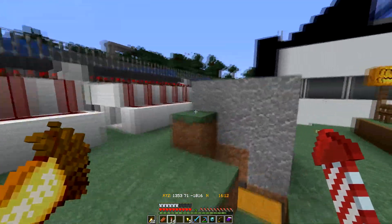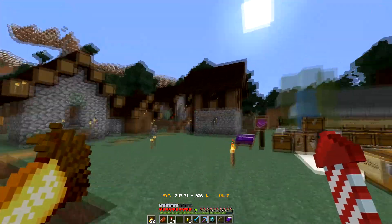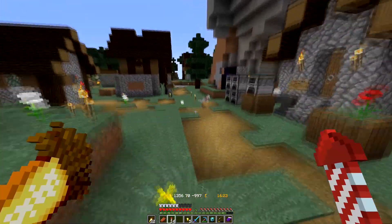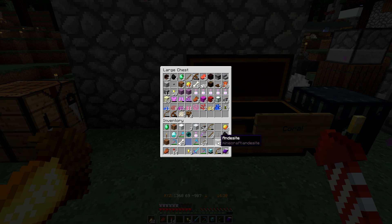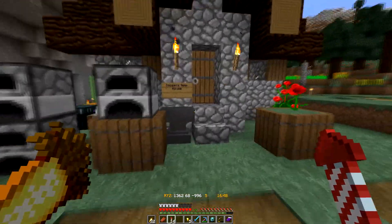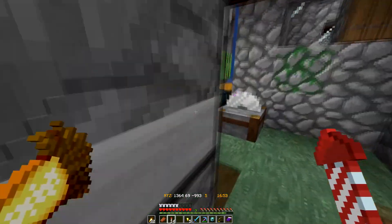Now that we have the beacon, my next step is I want to get a heart of the sea. That's going to be one of my next things - I want to at least say I have it. Having the beacon certainly makes projects easier, especially when you're tearing down a bunch of stuff.